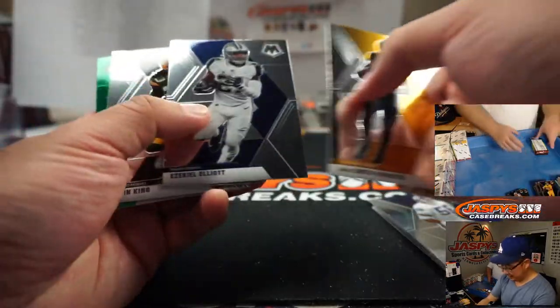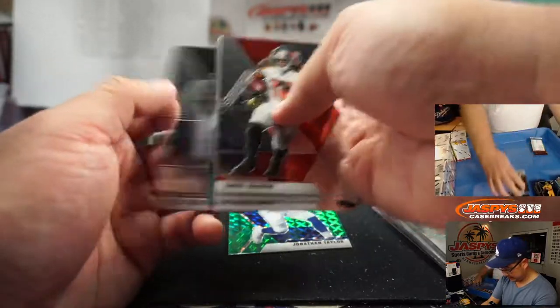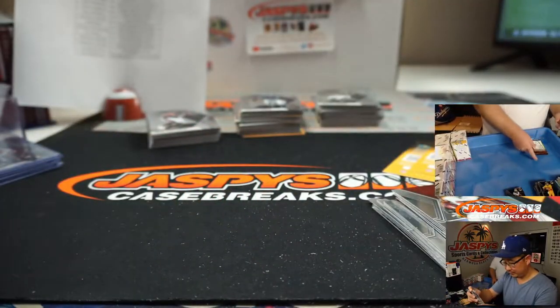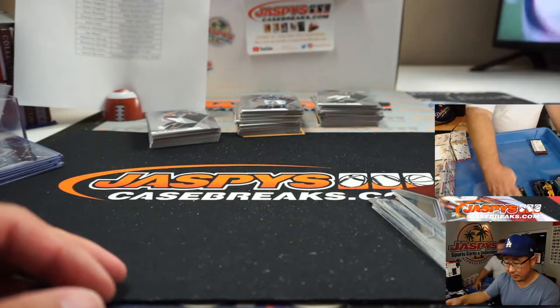Brett Rippin - throw, catch out of this, bounce out of this. Jonathan Taylor going to the Colts - that'll be for John G.